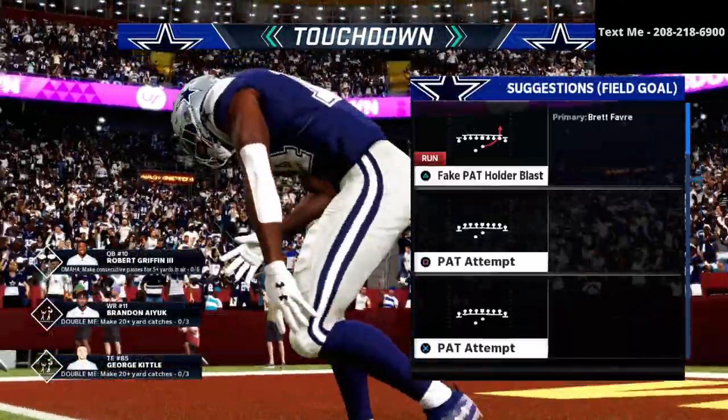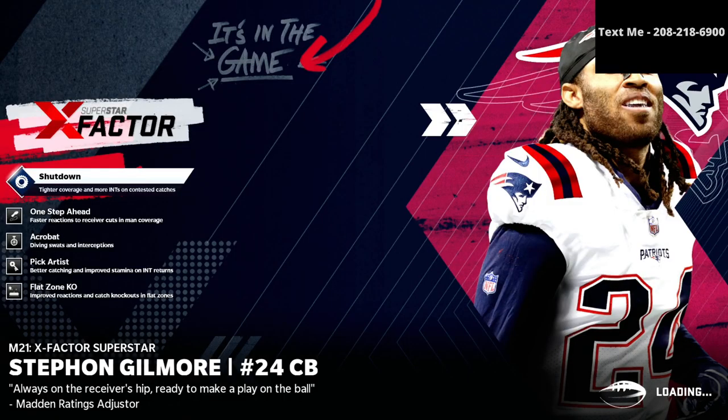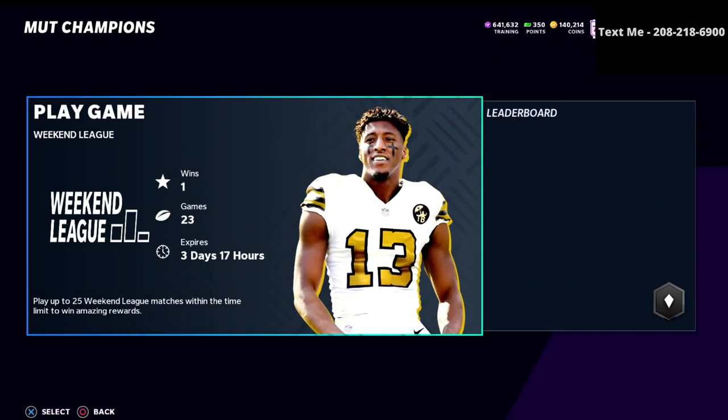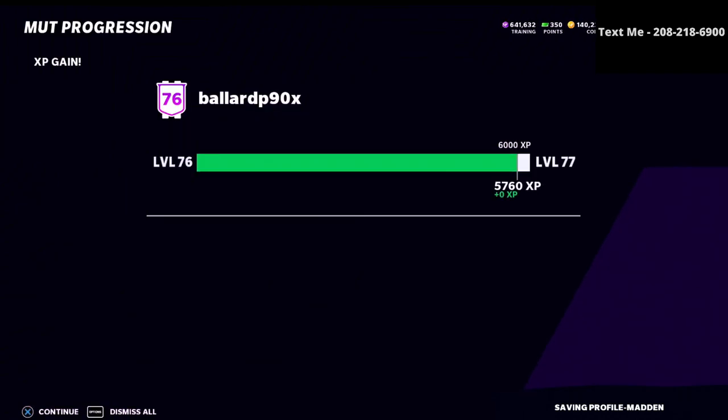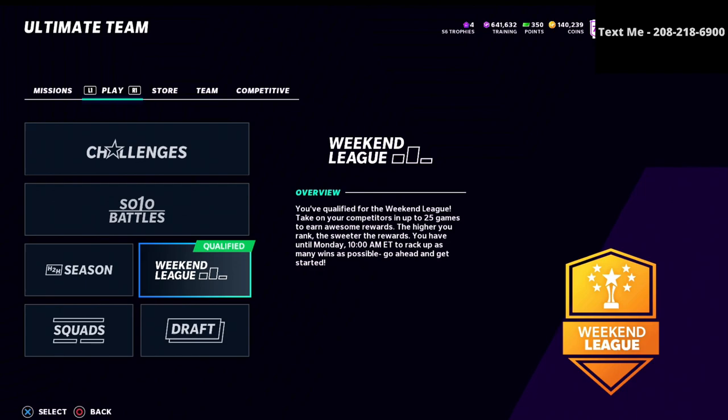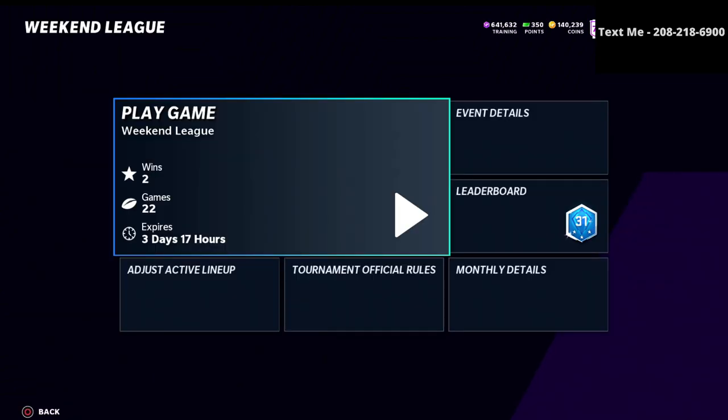It looks like my opponent is going to quit out. I did have a disconnect loss earlier — I completely glitched out when I went in the game, so I'm two and one. We're going to jump into a second game on Weekend League. Real quick about my lineup: everybody on defense has an ability — I've got mid-zone KOs, flat-zone KOs, things like that to help them react better in zone coverage. As you saw, DK Metcalf did a nice job getting in there and making a play.